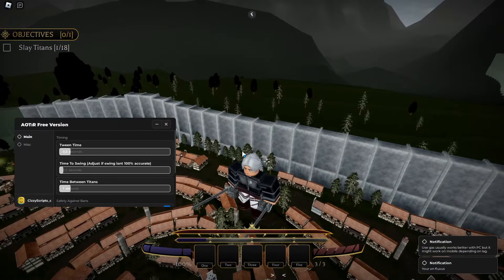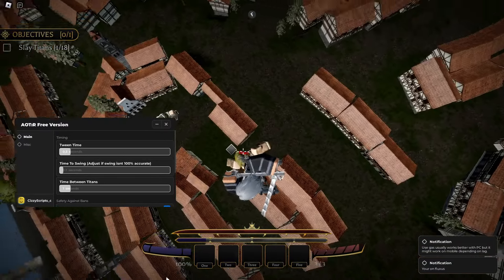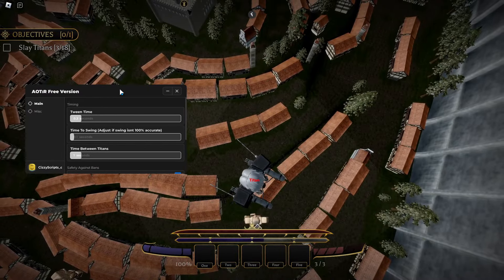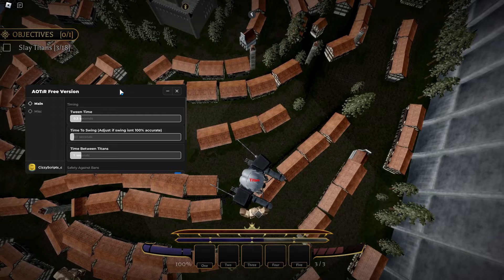Once you've executed the script, it should put you up in the air and go ahead and farm the titans, as you can see. This is the free version — if you'd like, you can go ahead and buy the premium version.